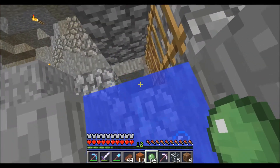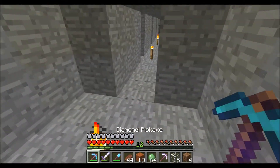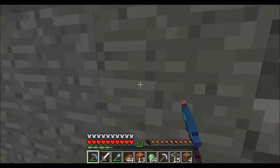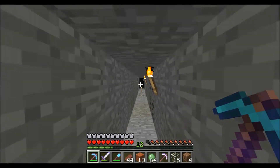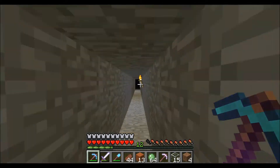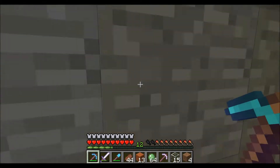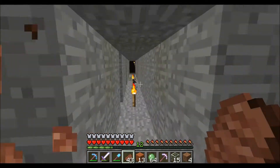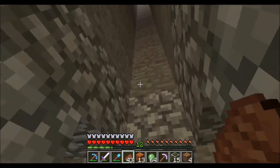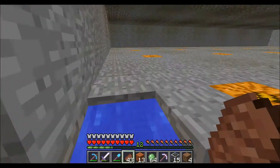I'll show you my strip mine too while I'm at it. This is it — down that way, down that way — where I found all the diamonds. There was a diamond patch here, a diamond patch there, and another one here along this way — probably about 15 diamonds there, and then I found the rest of my diamonds down here. This strip mine goes so far that it goes all the way to my XP farm, which I thought was pretty cool — my XP farm is about 30 blocks away.